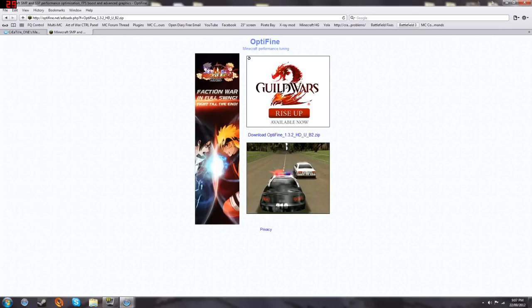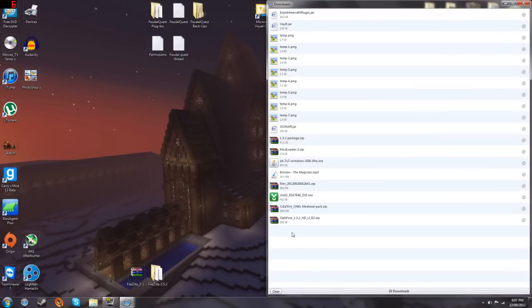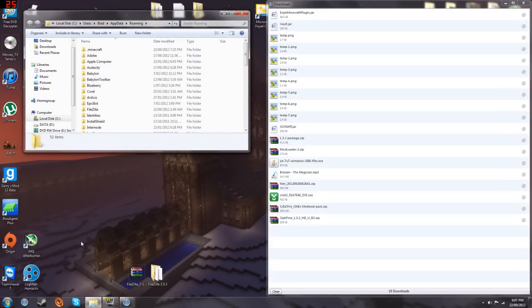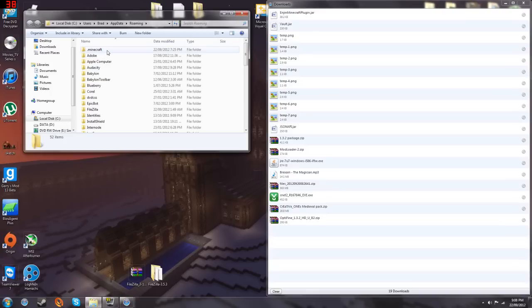Then all you need to do, once you've got them in your downloads — in your start bar, if you've got Windows 7 just type %appdata% and press enter. If you've got Windows XP, just click Run and then type %appdata% in there and it will come up. Your .minecraft folder should be here.